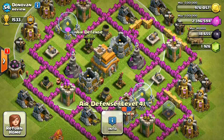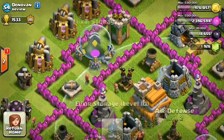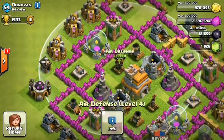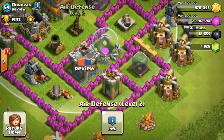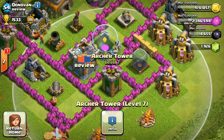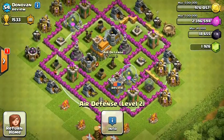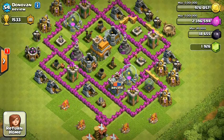If you see, there's an extra storage in this compartment — after they break through that, they're going for that air defense. Over here, they've got to break through the dark elixir, archer tower, clan castle, and elixir storage, and then they get their defense. So just change this one with this one.